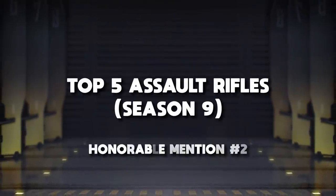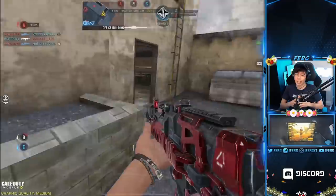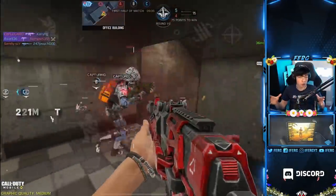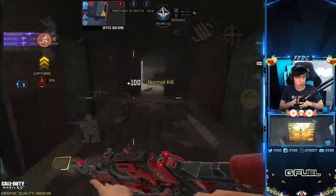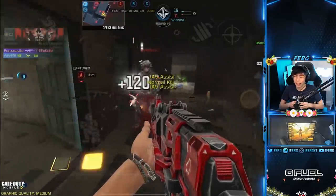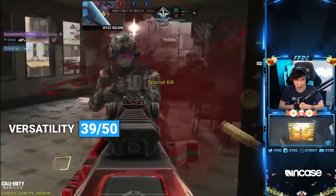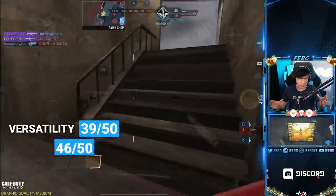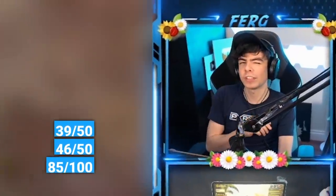The second honorable mention is the AK-47. I know you probably expected it in the top five — honestly so did I — but there's a gun on this list that's pretty much identical just better. It's still a great gun. Its time to kill is 221 milliseconds close range, putting it up with the best assault rifles. However, its recoil is difficult to control off the start, making it a gun only higher-skilled players can effectively use. For versatility it's a 39 out of 50, and for effectiveness of prime a 46 out of 50, giving it a solid 85 out of 100 on the Fergo Meter.